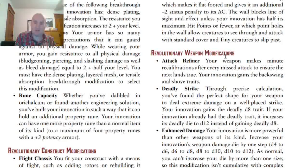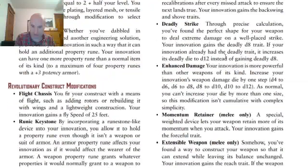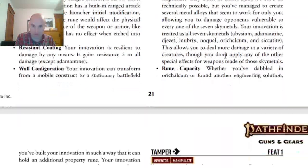For Revolutionary Weapon Modifications: one option gives your innovation the Back Swing and Shove traits. Attack Refinery gives your innovation the Deadly D8 trait, but if it already has Deadly D8, it becomes Deadly D12 instead. Enhanced Damage increases your innovation's weapon damage dice by one step but doesn't stack with Complex Simplicity. Momentum Retainer gives your weapon the Forceful trait. Extensible Weapon gives your weapon Reach. Extensible Alloy makes your weapon count as all seven Sky Metals. Rune Capacity gives another property rune slot, just like the armor version — not a Potency Rune, because that would be broken.